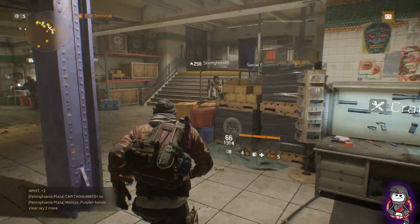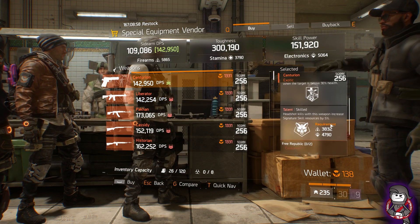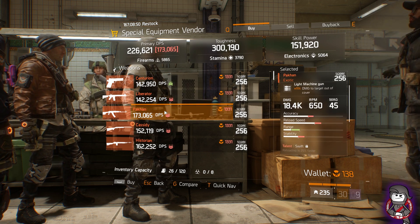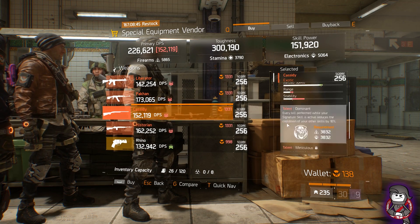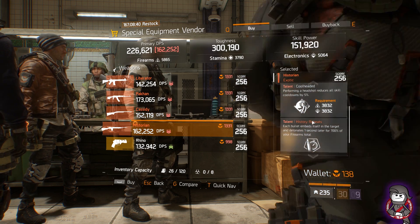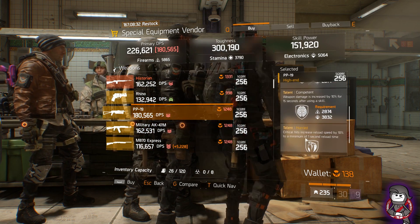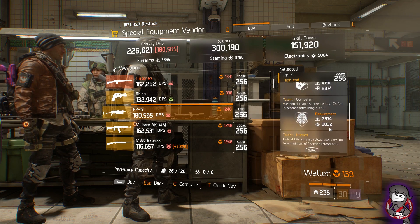We'll go over to the special equipment vendor and take a look at what they've got. Exotic: we got the Centurion with Expert and Skilled, Liberator with Self-Preserved, Intense and Meticulous, Pecan with Swift and Commanding, Cassidy with Dominant, Meticulous and Boomstick, Historian with Vicious, Schoolhood and History Repeats, Rhino with Expert and Dominant, PP19 with Responsive, Confident, and Hurried.